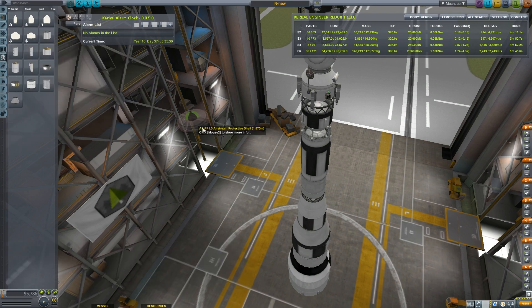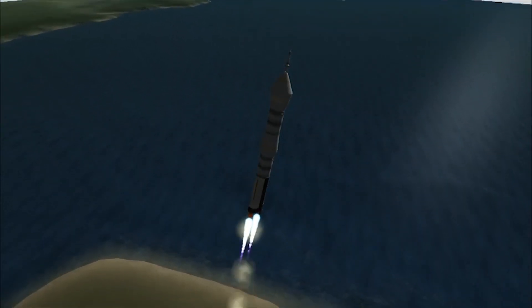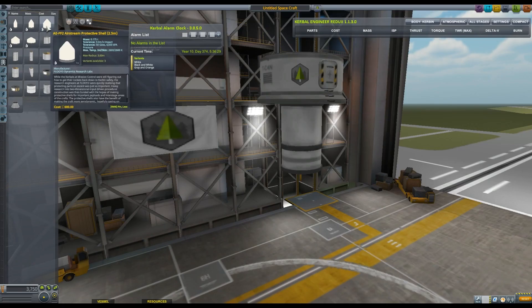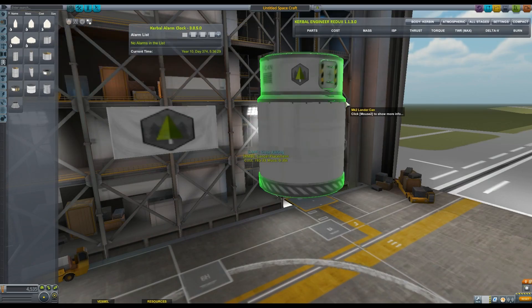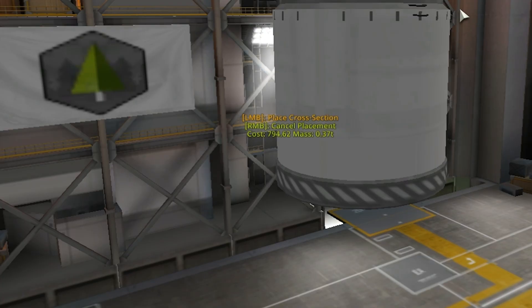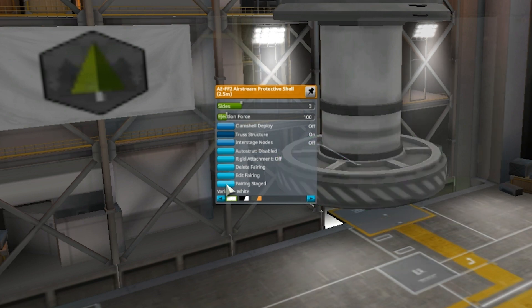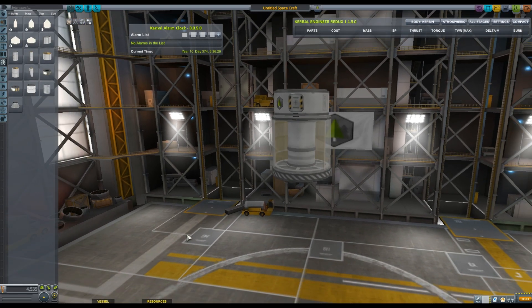Fairings found in the payload tab are extremely handy. Typically fairings are used to shield your payloads during ascent and are jettisoned afterward. However, they can be used to create a structure or a shell for your spacecraft and conceal delicate parts inside. It can be helpful to eliminate accidental staging — right click on the fairing and disable the ability to stage so you don't accidentally break it apart with the space bar.